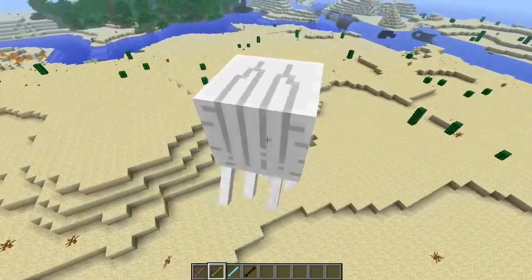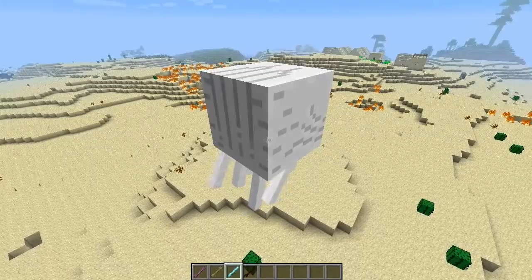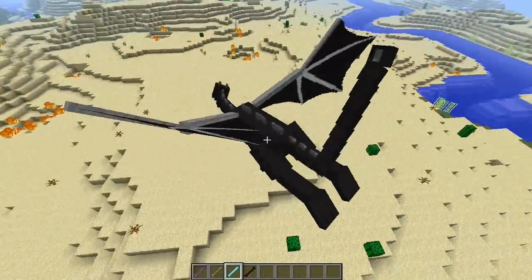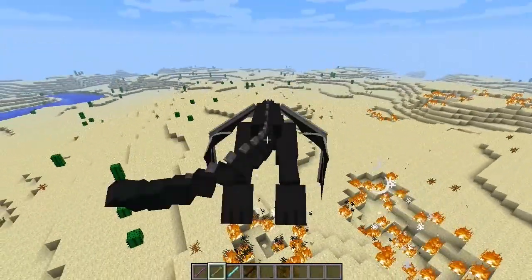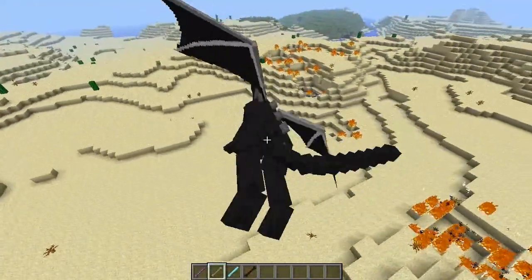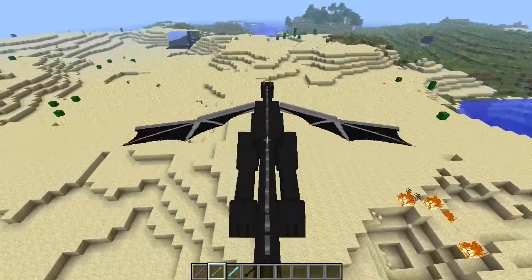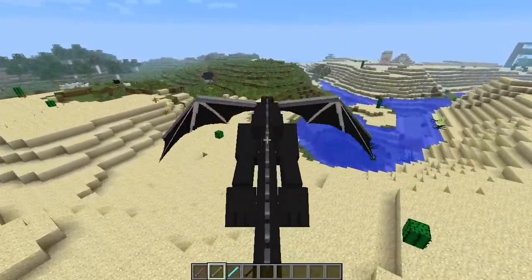There is also the original shape-shifter rod. Right-clicking this rod will let you turn into any one of these things. We're going to turn into a dragon. The dragon doesn't shoot any fireballs in vanilla Minecraft, but it looks like that ability was added in. I am the Ender Dragon - it does fly. I'm in creative mode, but the abilities work in survival as well.